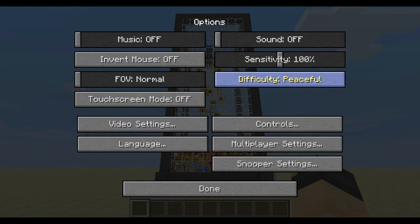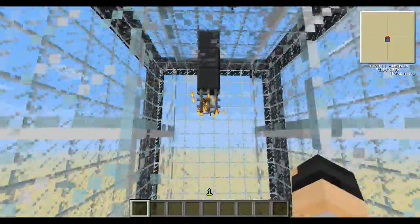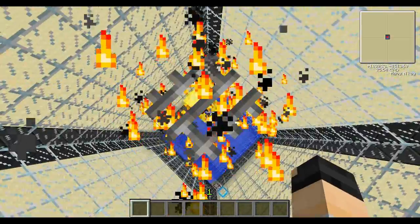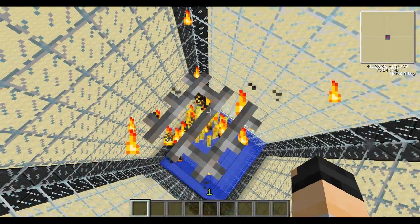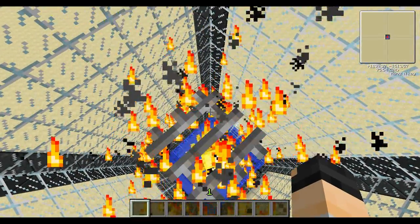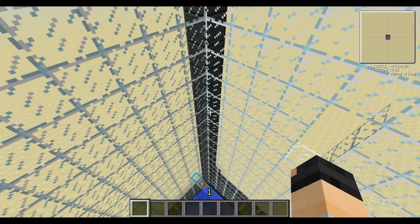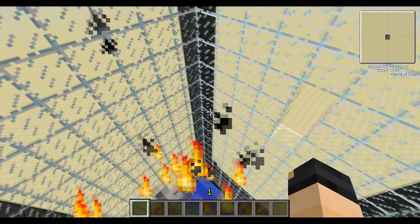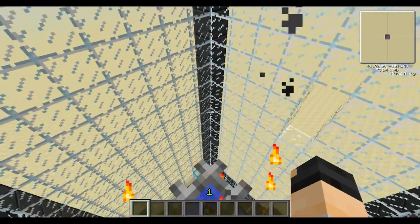Let's just go to peaceful to make everything easier. We'll fly up here and go inside and break these. Now for this blaze spawner, if you look below my map you'll see the coordinates — we need both those coordinates to decrease when we go in a direction. So we just need to find the right direction where both coordinates decrease. It's this direction here — my plus coordinate is going down and my minus coordinate is getting bigger but it's still going down since it's a minus.